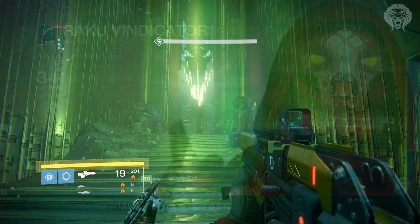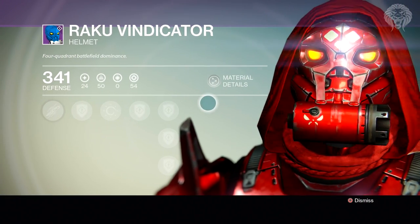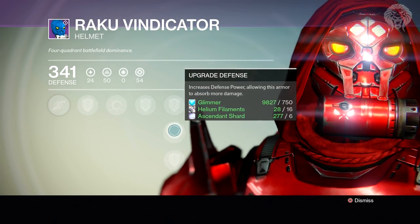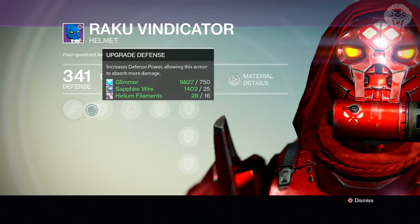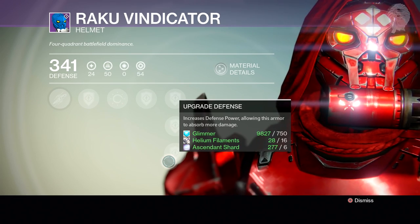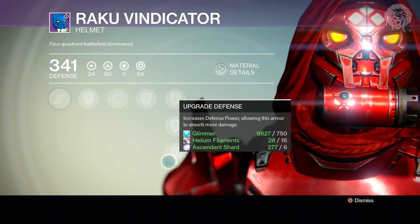A great thing about the Vanguard and Crucible armor is that you only need ascendant shards to buy the upgrades — you don't need the radiant shards required for the new raid armor. Ascendant shards are very easy to get and very easy to rank up with, so Vanguard and Crucible armor is definitely the way forward for reaching level 31 and making the raid a lot easier.